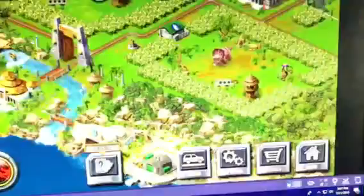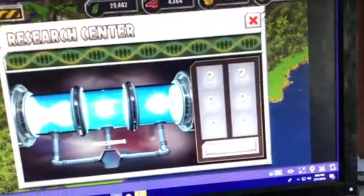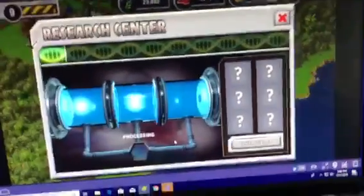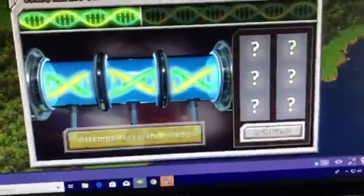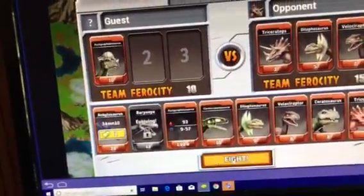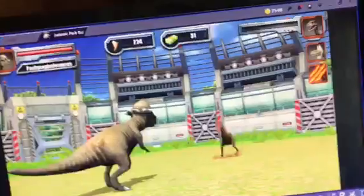We have six minutes and four seconds. I think we'll be able to make that work in the future. BAM! We are weak. This might take short — this is huge. I think we need to battle again for more money.